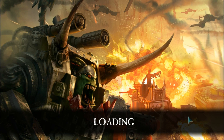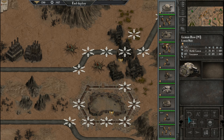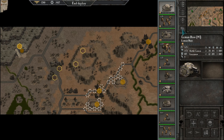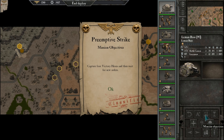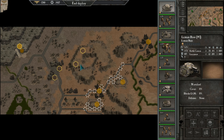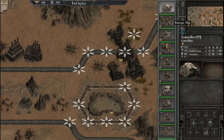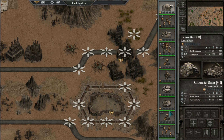Welcome back to Warhammer 40k Armageddon. This is the new mission. We'll get to the tactical screen and see what we've got to do here. Bring up our conditions — we have four. Let's look at our forces that we have to deploy.